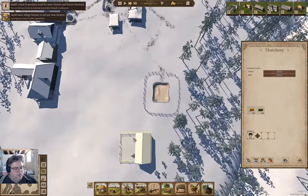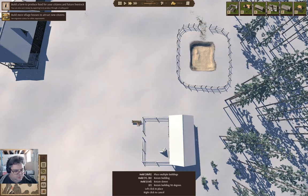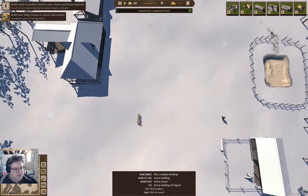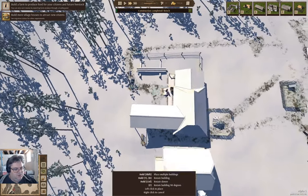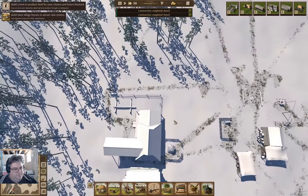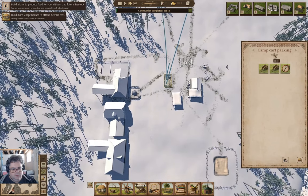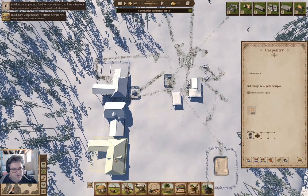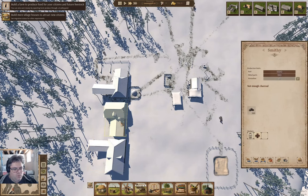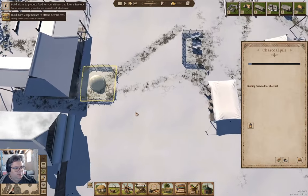We are producing thatch. I think I want to put a bench down here, and maybe another one over here. Not enough metal parts. Well, we're making charcoal, so there is that.